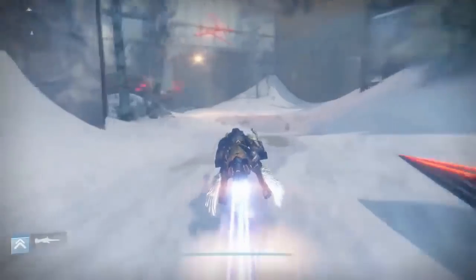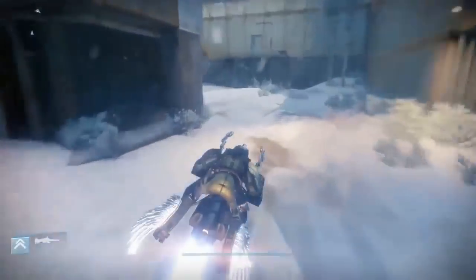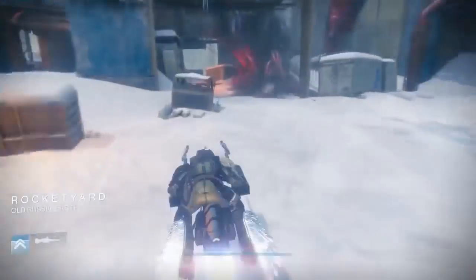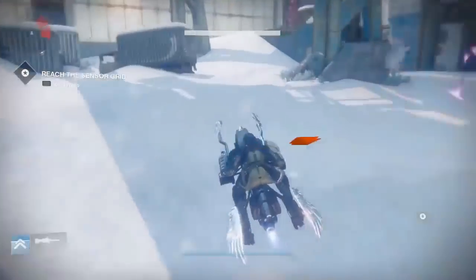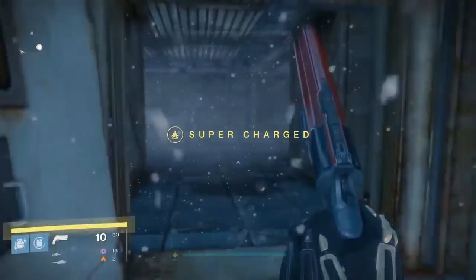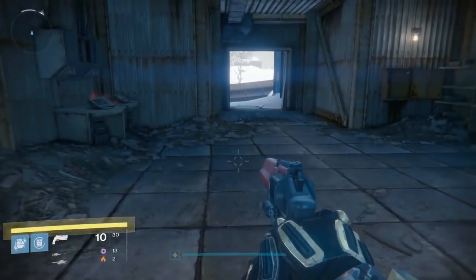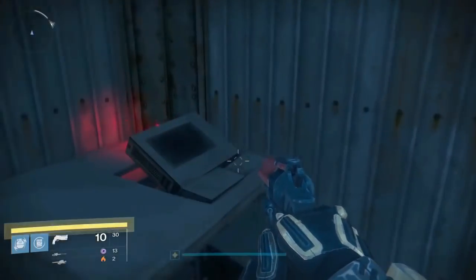Clovis Bray 1.7 is in the rocket yard. Follow the mission's path, go past the hole in the wall, and follow left — you'll fall down off a ledge and there will be a door on your left. Go through the door and it will be on your right. Then follow out through the door like you would doing the Devil's Lair strike.